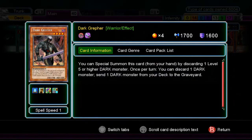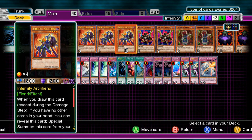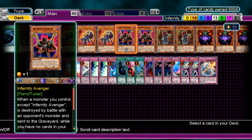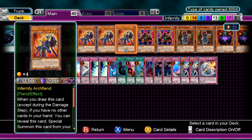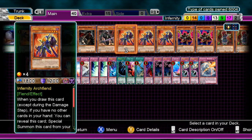Next up we have one Dark Greffer. The first part doesn't matter much, but the second part lets you discard one DARK to put another DARK in the grave — so you can dump Armageddon Knight if you want to. You could dump Avenger, you could dump Archfiend — those are the recommended ones. You can also dump Street Patrol; I almost forgot about that.